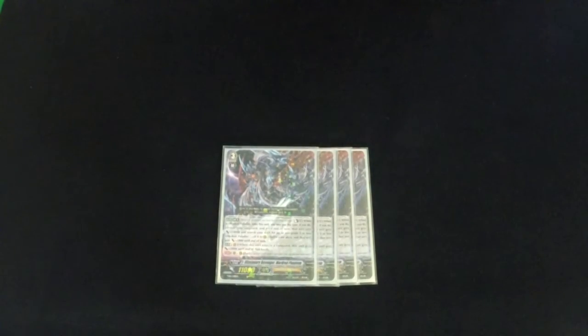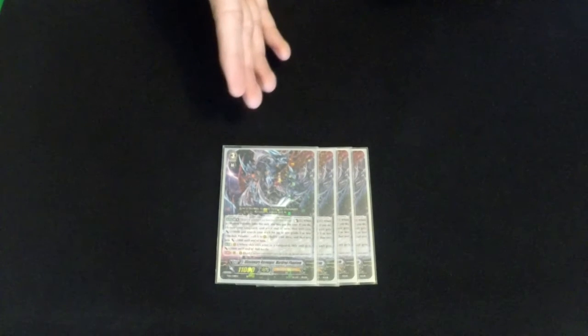This is the build that's been working pretty well in play testing and what we've seen from other players. For our grade threes, Illusionary Revenger Mordred Phantom is our break ride — it gives plus 10k to Abyss and counter blasts one to search for a grade two or less from your deck and give it plus five. Then the main star of the deck is Phantom Blaster Abyss, our re-standing vanguard. This guy's really brutal — you have to kill off three rear guards but it's super easy in this deck and he's just a big bully.